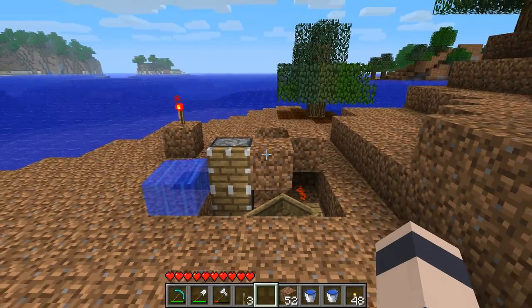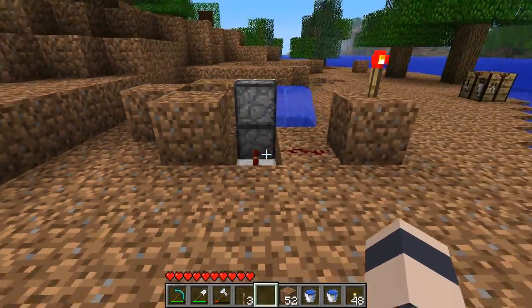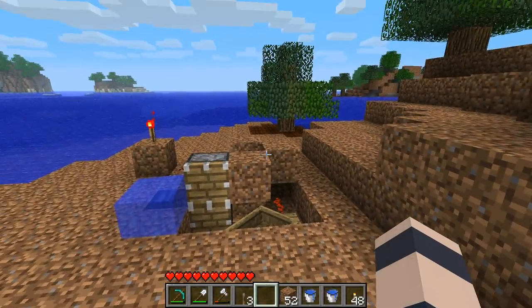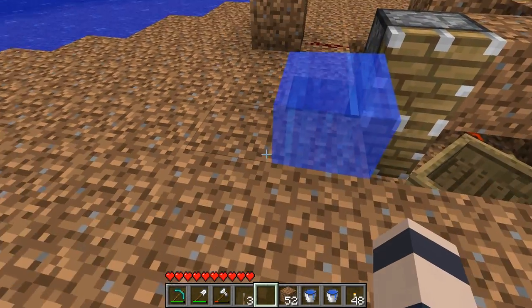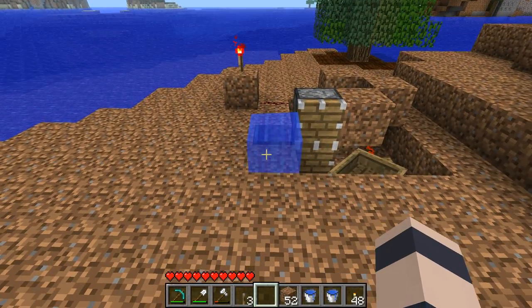This is for what I'm calling a BUD switch, which stands for a Block Update Detector switch — or you could also call it BUDS. It's roughly four by four by two in size, and it allows you to convert any block update adjacent to this water source block into a redstone signal. It's a mouthful, I know.